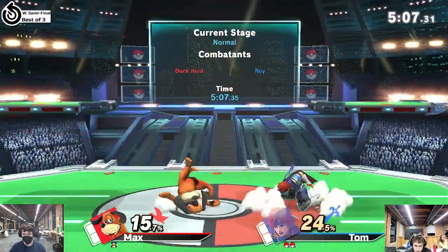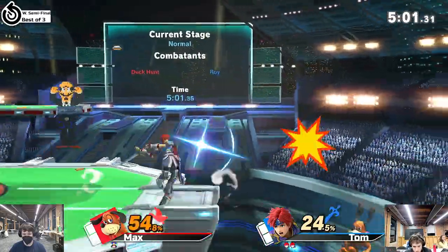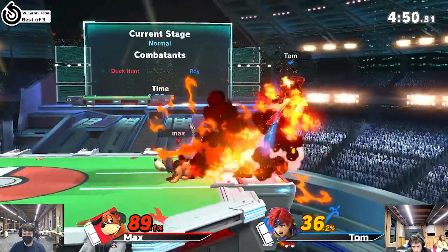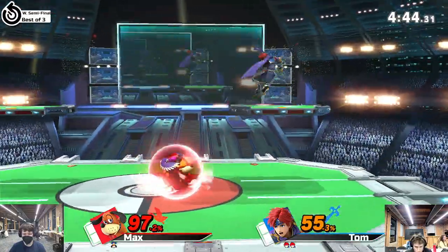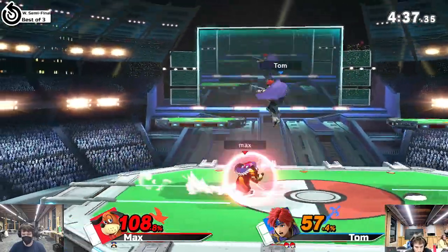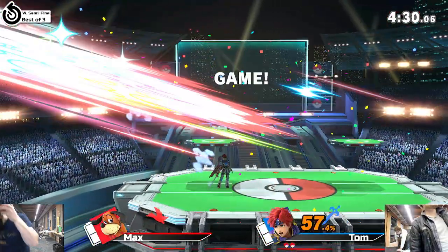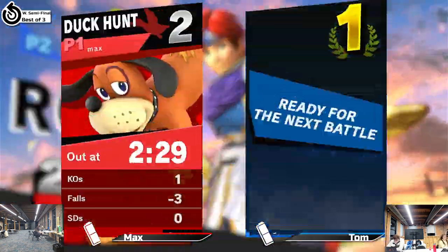Tom's got a huge lead right now. Max has got to figure something out — he definitely needs to stay back more, but Thomas is just consistently finding his way in whenever Max tries to swing at him in an attempt to get back out. Forward smash not enough. The can is going to be pivotal in this matchup — it should shut down Roy's approaches, whether on the ground or in the air. That's something Max has got to take into game two.